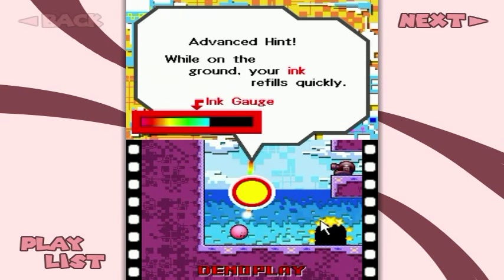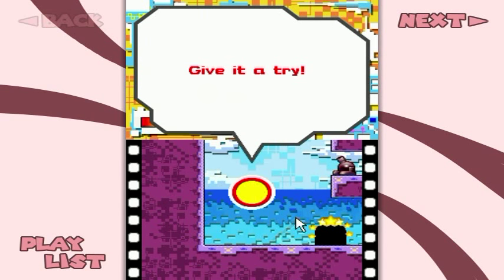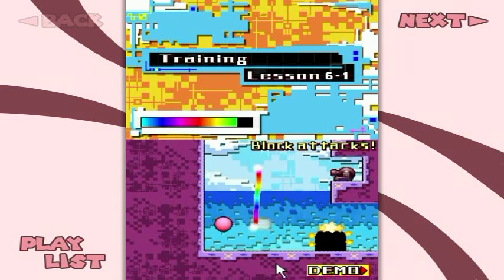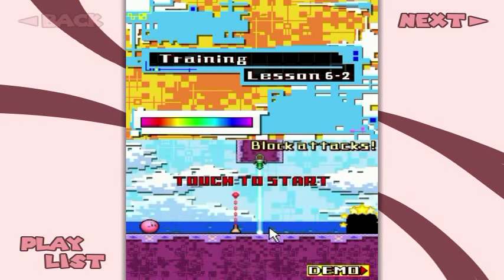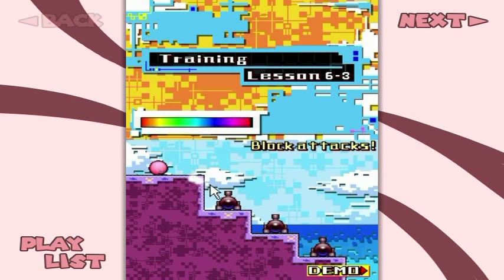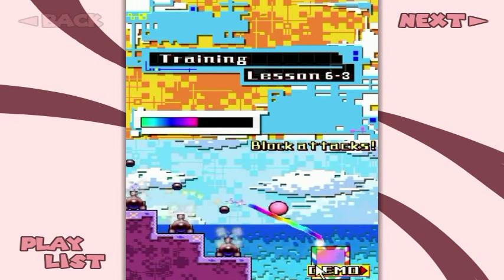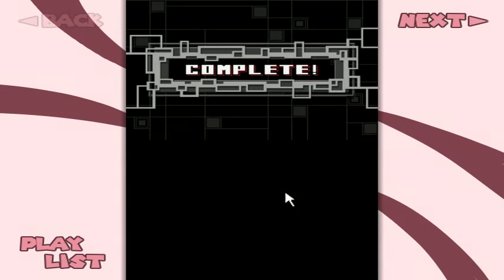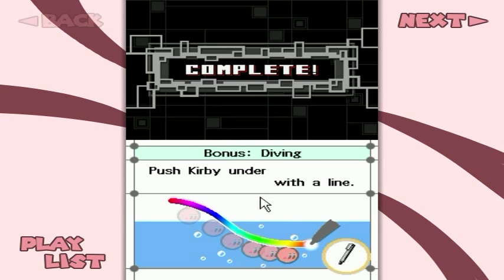I'm getting way too excited here for a tutorial, aren't I? Let's get this going - boop, and then we draw down. Let your ink refill as you go. A laser! A wall - it stops Kirby in his tracks. You stop the laser like so, pop Kirby through that, and we can combine the two! And that is how to play Kirby's Canvas Curse.